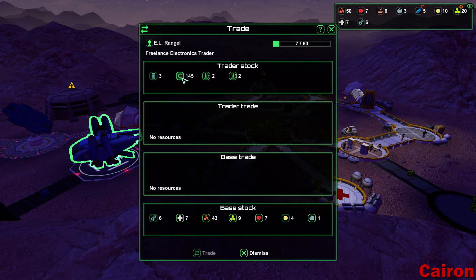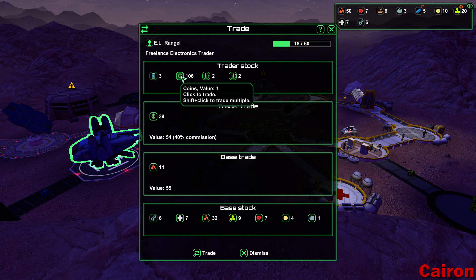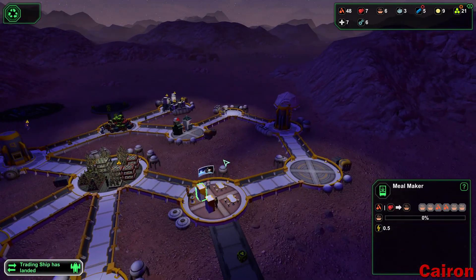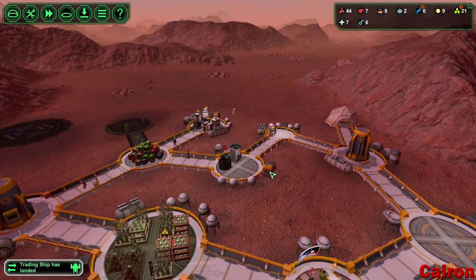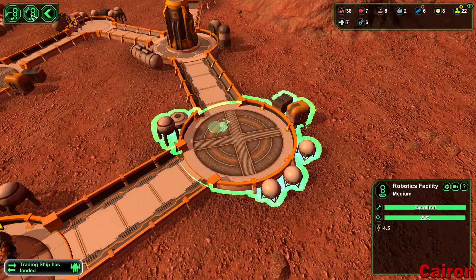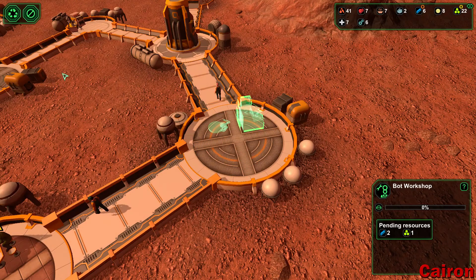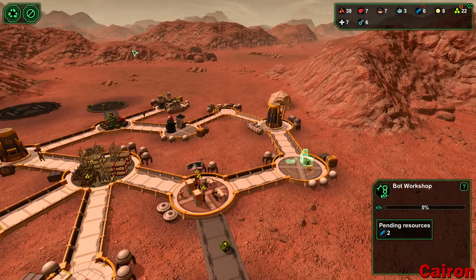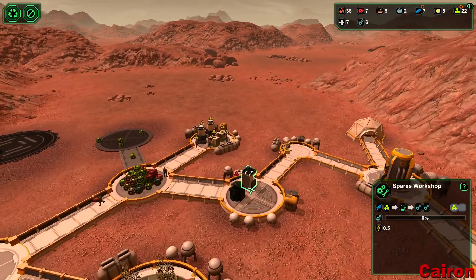Trade ship has landed — 40%. It's not going to work out effectively for us here. So let's trade that — we'll empty out our storage a little bit because it is full. I guess I could probably build another one over here — that might be a good idea. Robotics facility is good to go, so let's do our bot auto repair. This one requires semiconductors to actually produce anything, so once it's built I think we're going to pause it so we don't waste our semiconductors on it.